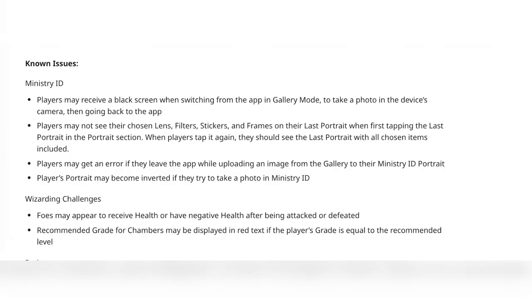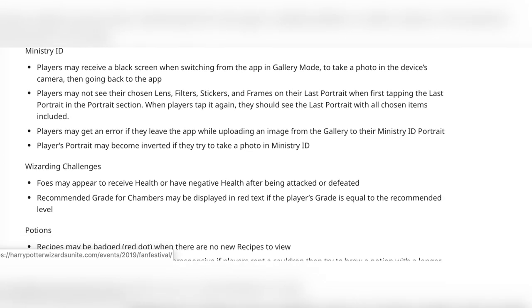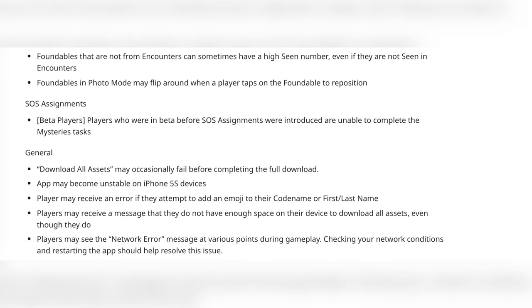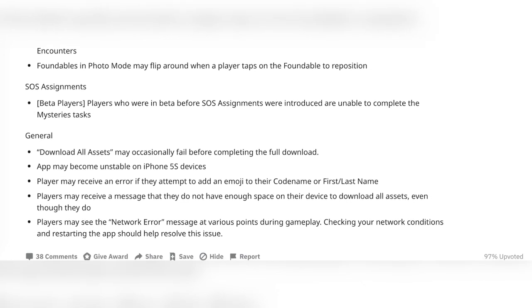They really haven't fixed most of the bugs and issues we usually have, like titles, badges, and the Ministry ID still not saving. It's very confusing — I don't know why they haven't fixed that. They also have a big list of known issues, and I don't know why they don't fix these first before pushing an update, because people are clamoring for bug fixes.